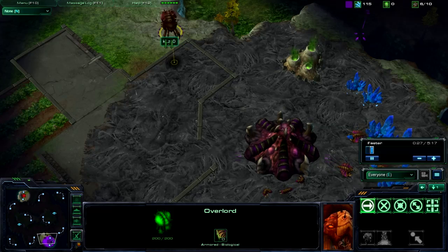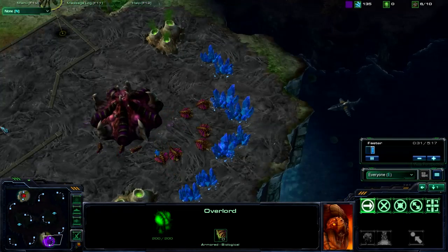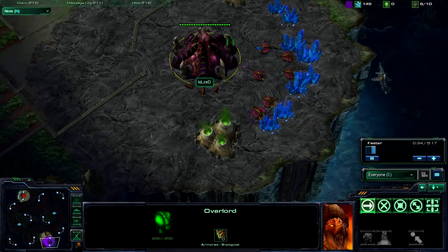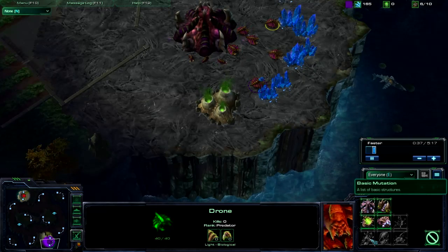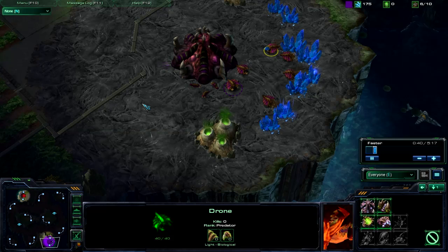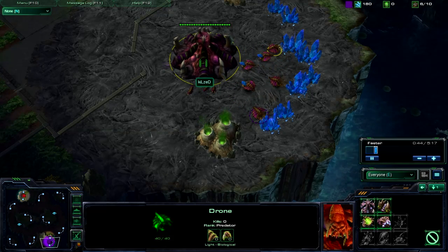So I decided I would just - because most likely, unless he was a Zerg, he wouldn't be able to spot me that quick. So I realized I probably shouldn't send my overlord, because I'm going for a quick rush here with the zerglings. So what I'm going for is the 6 pool.